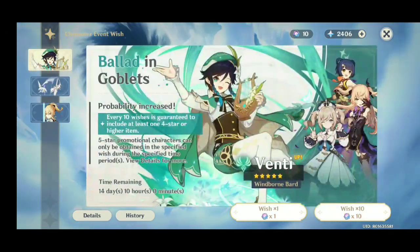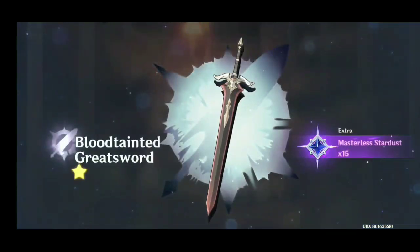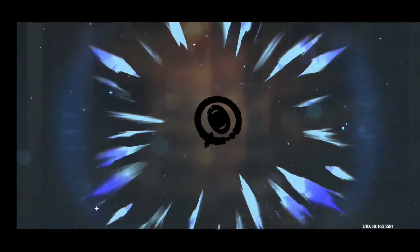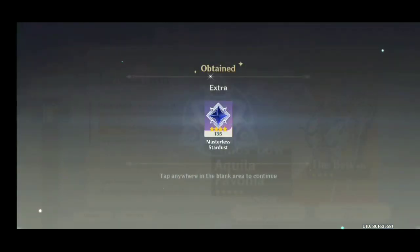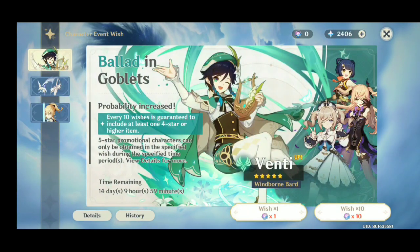I'm not gonna roll on Venti - I don't really care about Venti. But these are - let's go, let's go! Okay, all right - oh yeah, official. I'm gonna need her as my main electro element character. So that's my official third pull.